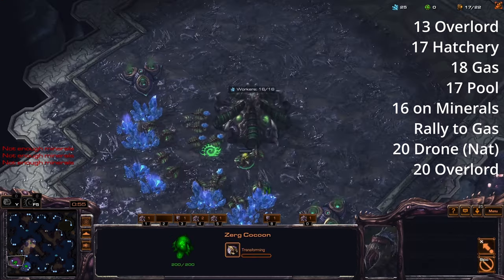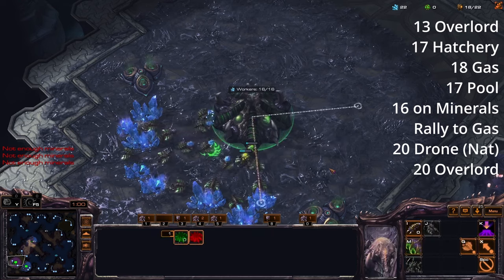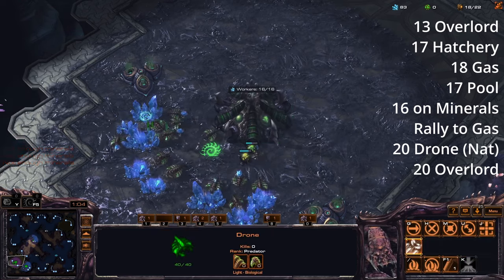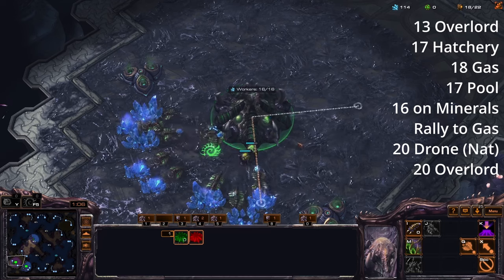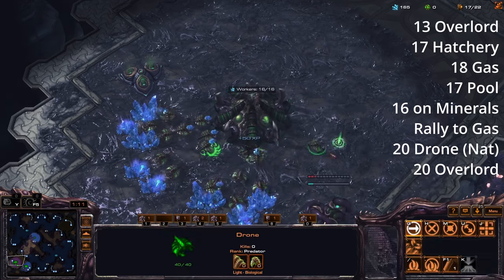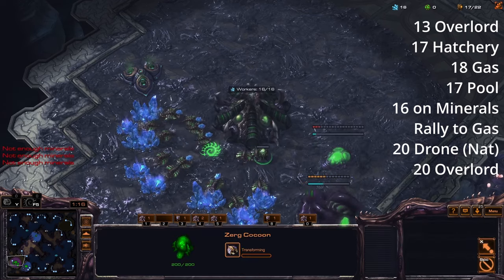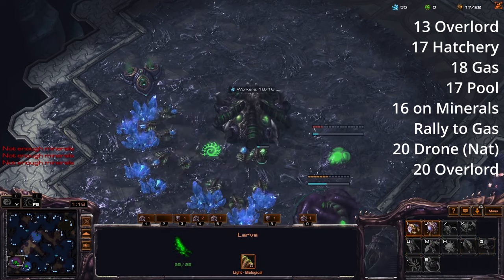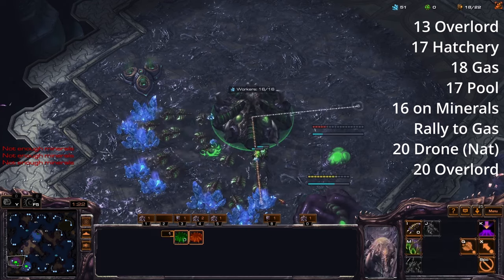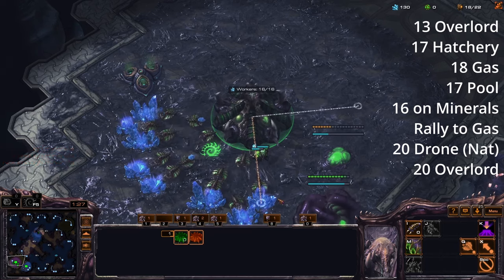This is why we built this drone — so that you're at 16 out of 16 on minerals. We're going to build two more drones: the first one rallies to the gas, and the second one goes to build the spawning pool. It's a very simple build order. You get 16 on minerals and the rest go straight into buildings. We're going to build the next worker and rally it straight onto gas. After you've rallied three workers onto gas, rally a fourth worker down to the natural.